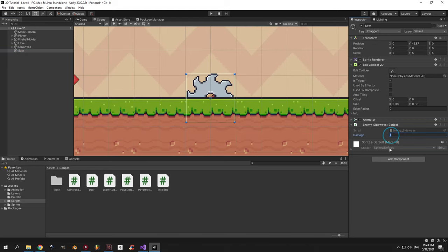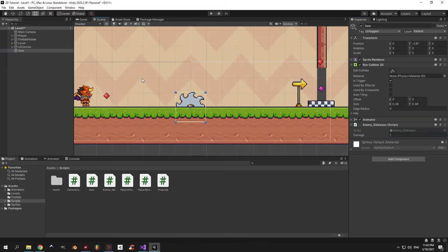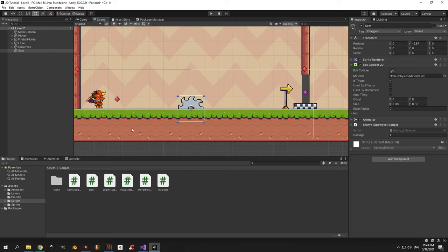So we created a nice saw — it works, it damages the player and it has an animation — but it doesn't move. Let's fix that now.